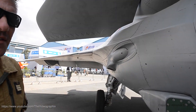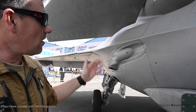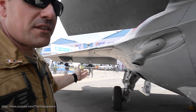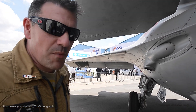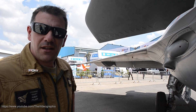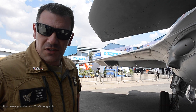Here we have the gun, firing 30mm rounds, which can be used in air-to-air or air-to-ground roles. Below the wings, we can carry several weapons. First, air-to-air with the MICA electromagnetic missile. We can also carry air-to-ground weapons such as the SCALP, the cruise missile.